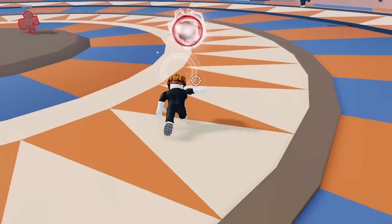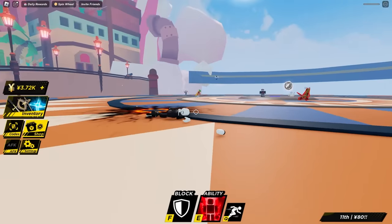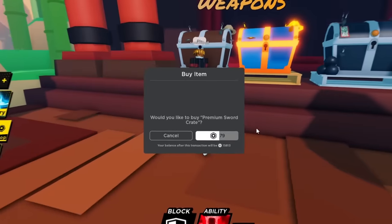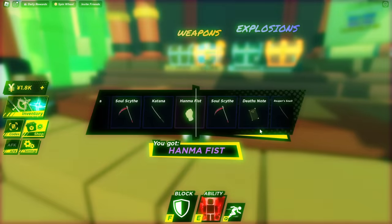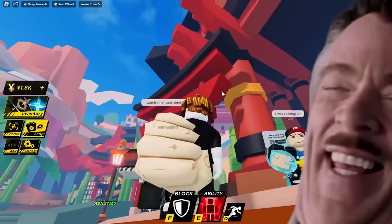Oh wait, it's just going for me — I didn't even use my ability. Who needs this ability anyway if it's just going to go for you? This game is weird. Let me open a sword chest — it's only letting me spend Robux. Fine, I'll open a premium sword chest. We got Hanma fist. My sword is just a giant hand.